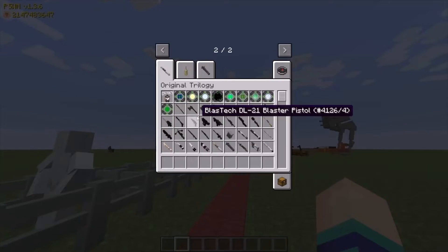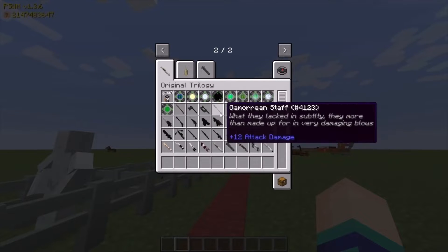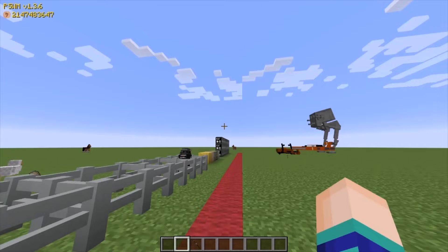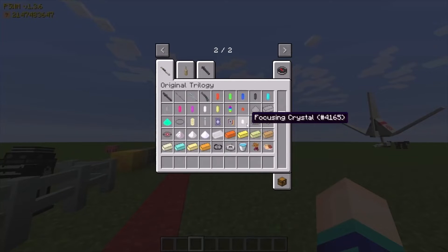That's not all. I can't put any of this stuff down, but these are little hyperdrive things where we can go to different planets. And here are all of the weapons from the original trilogy. We got Ewok Spheres — look at that. This is five damage, not that much.